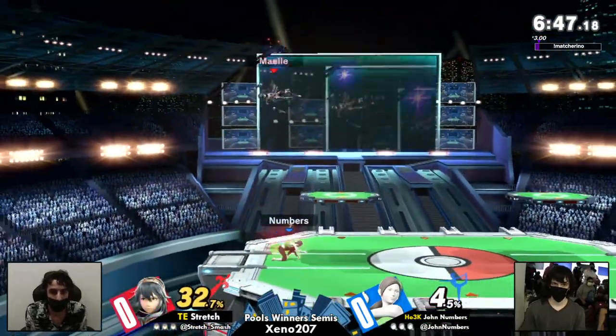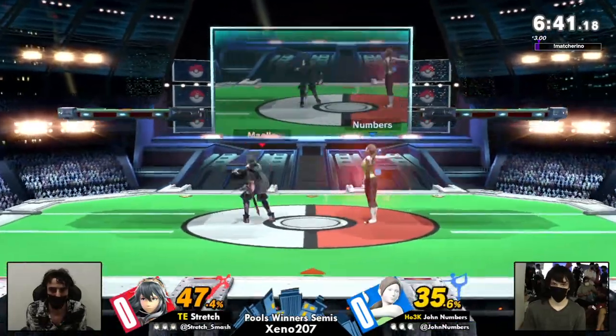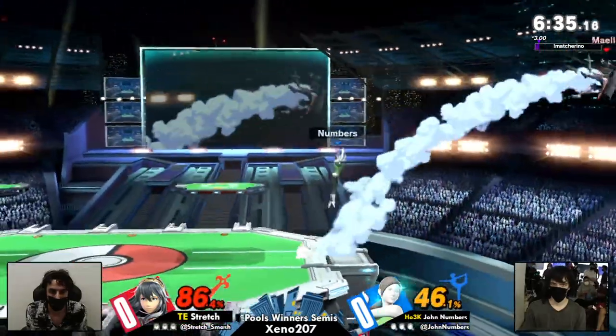I feel like every Fire Emblem character that has a Dancing Blade always starts off with Axe. It is quite a good option — a lot of damage, and it does have a built-in hit confirm, which is quite nice, although all the hits are safe, like you can see there.